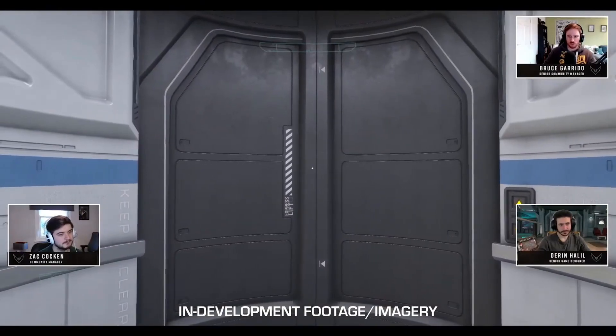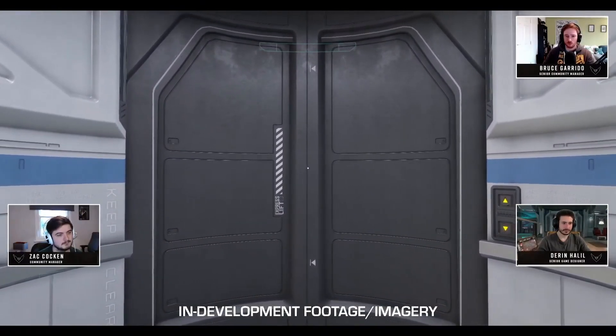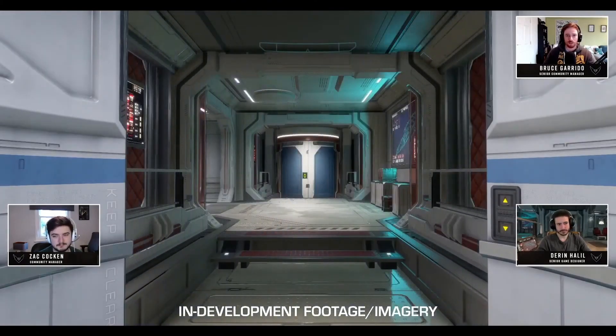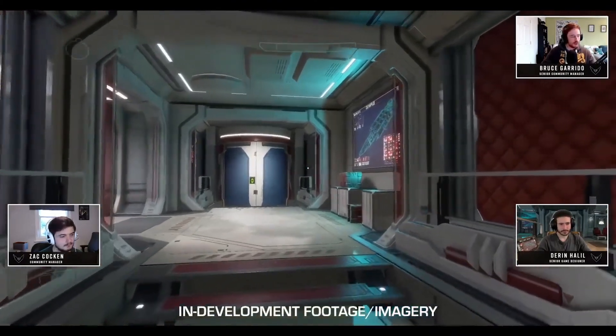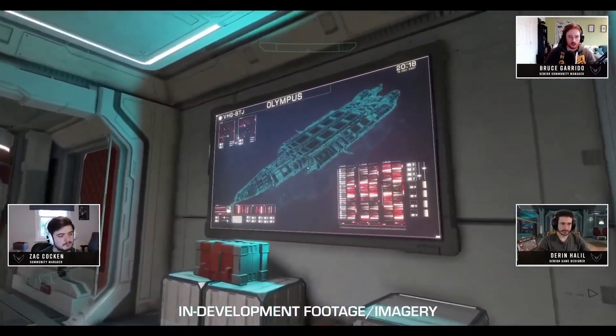Fleet carriers can have a number of services on board. These include Pioneer Supplies, the bar, Vista Genomics, and the shipyard. For fleet carriers, each of these services will function slightly differently to how they work when on stations and other locations.